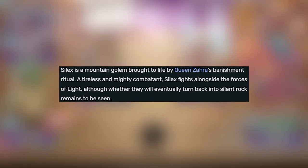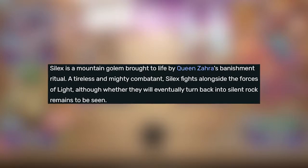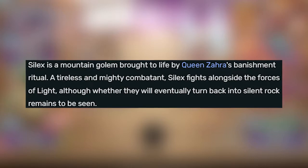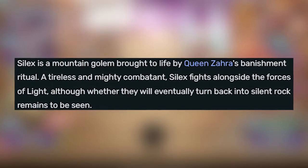Silex is a mountain golem brought to life by Queen Zara's banishment ritual. A tireless and mighty combatant, Silex fights alongside the forces of light, although whether they will eventually turn back into silent rock remains to be seen.